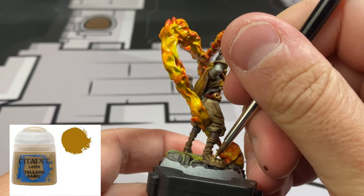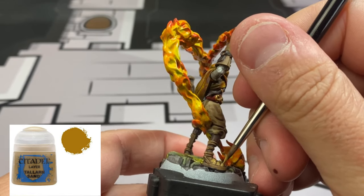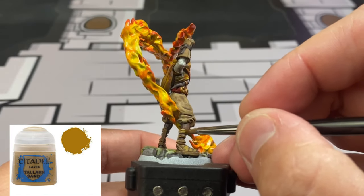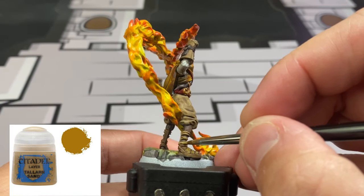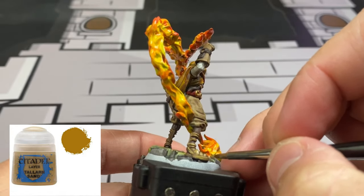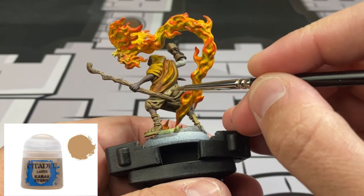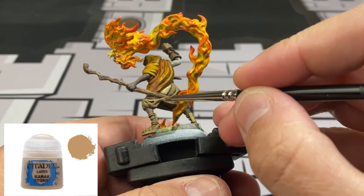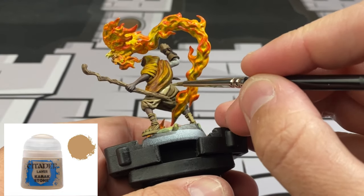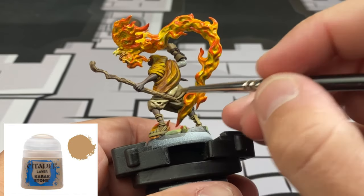Take some Tallarn Sand and highlight up those sandals - matching the card art pretty well. You've got to bring up a picture off the internet to find it, but it matches it pretty well and looks very nice. Then take some of our original Karak Stone and just highlight up the raised areas of the MC Hammer pants - don't go into the recesses or the cracks, do it very sparingly, and build it up to give it some depth.